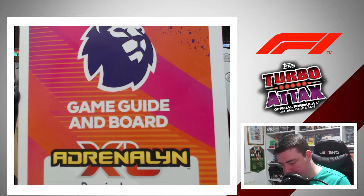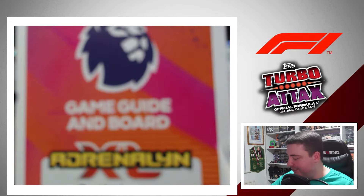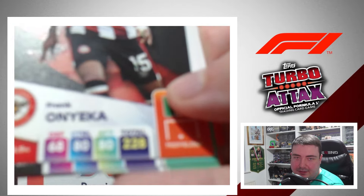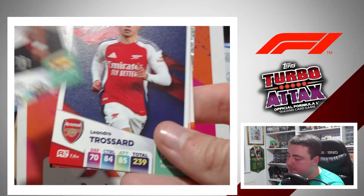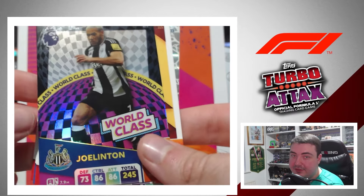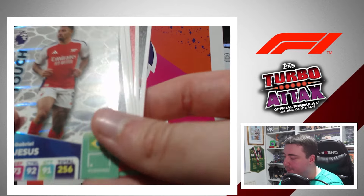Fifth pack — a couple of cards stuck together, making me think I've got an Excellence card or something. Frank Onyeka, Adama Traore, Leonardo Trossard, Malagusto, Christian Norgard, Joe Linton World Class, Waturo Endo, and Gabriel Jesus Magic Touch.